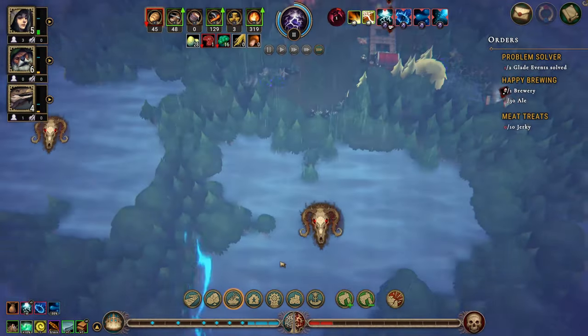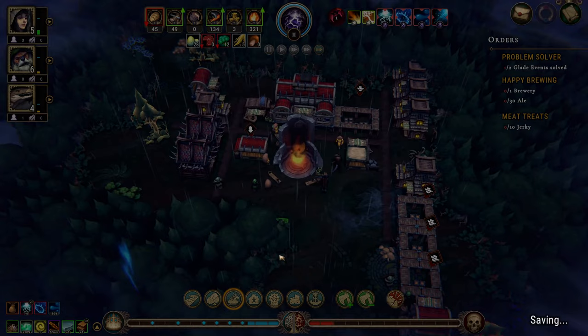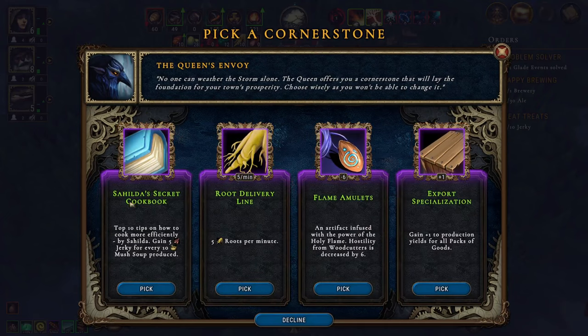Let's see this dangerous glade. Hilda's Secret Cookbook is very nice. Five roots per minute is nice too. Still, production from woodcutters is decreased by six. I'm kind of undecided on that.